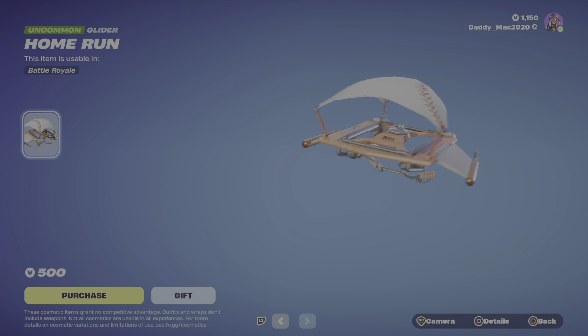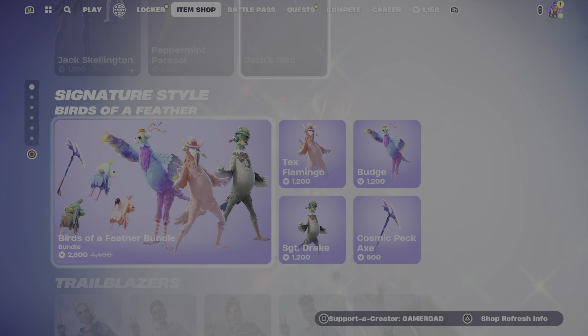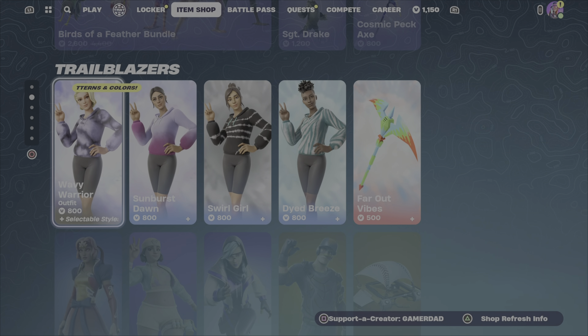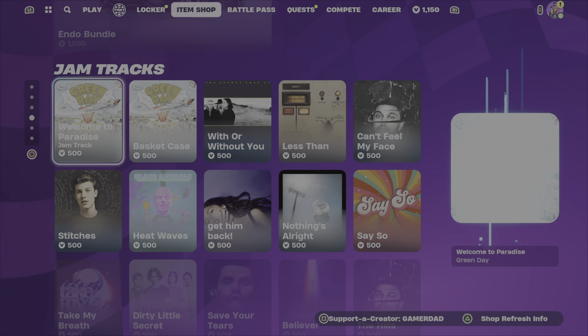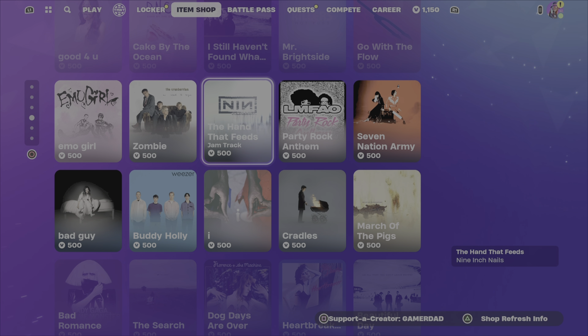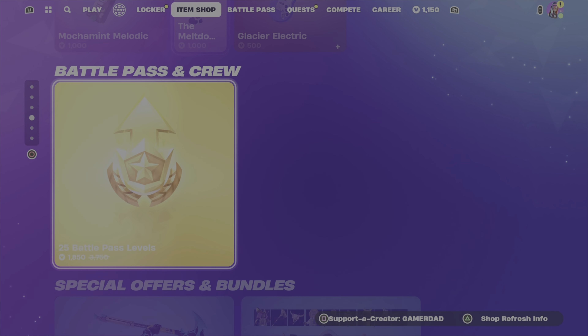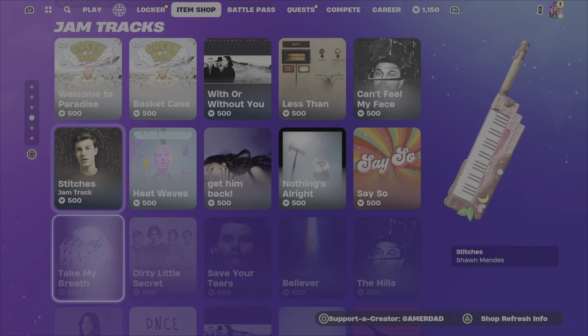Next up is the Home Run Glider for 500 V-Bucks. At the top of the shop we also have Jack Skellington as well as the Birds of a Feather bundle still. We've got the Endo bundle, the Jam Tracks, and it looks like they finally removed the Heartbreaker outfit — the assumption would be that it should have been the Heartbreaker Jam Track instead, which is kind of a funny glitch. Otherwise there's nothing new at the bottom of the item shop.